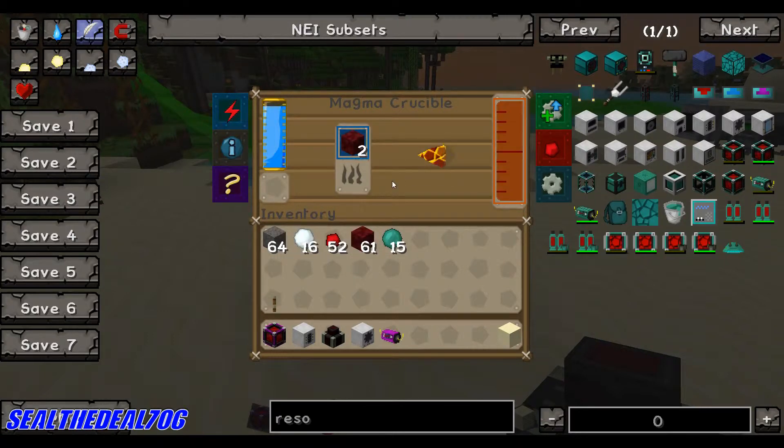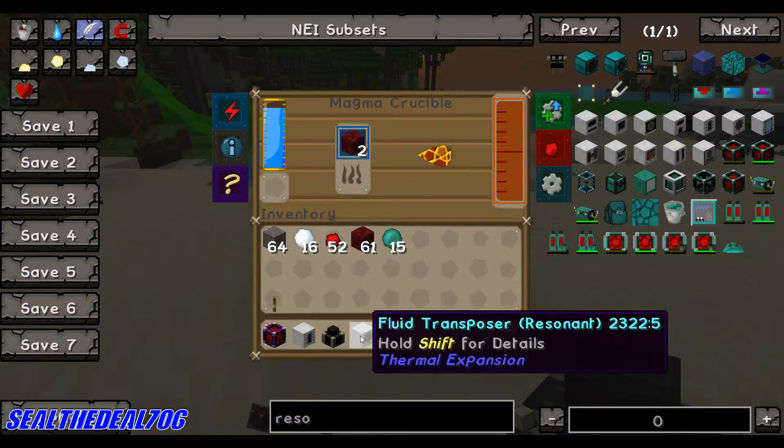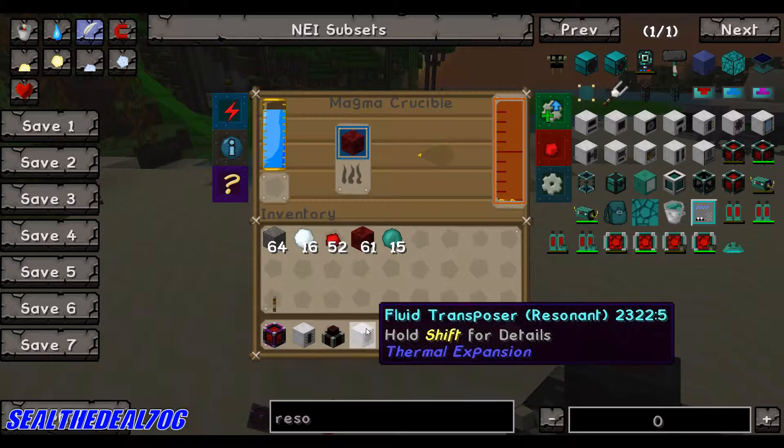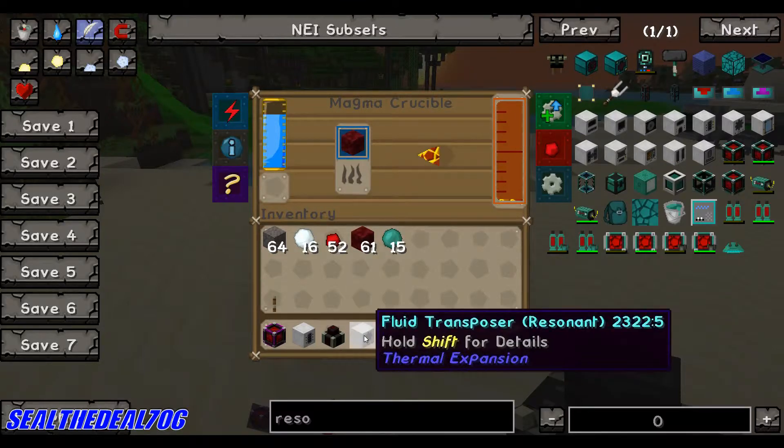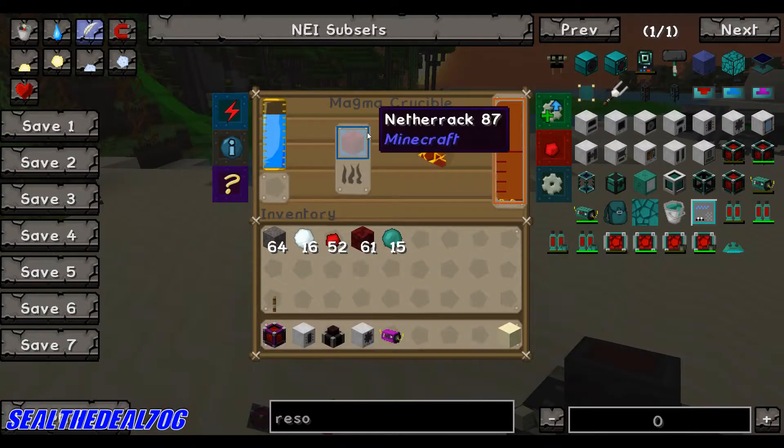Usually the Magma Crucible is paired up with the fluid transposer. I won't be talking about that because I've made a video — episode 2 is the tutorial for the fluid transposer, so if you guys want to go back and look at that, that'll be awesome. But this one is about the Magma Crucible.